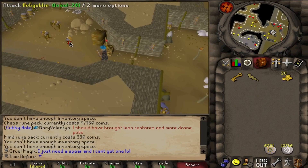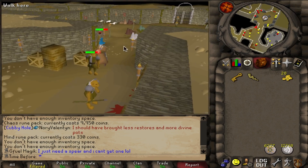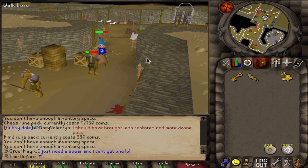Hobgoblins have access to the herb drop table, so I'll definitely get enough herbs through killing these guys for limpwurt roots to finish off the herbs I need for 55 herblore. This does mean I'll need to be here for around about 2,500 hobgoblin kills, which is a lot, but it'll get me a lot of magic experience too.